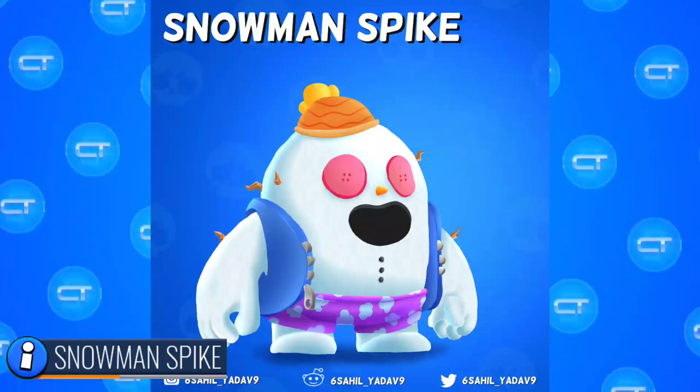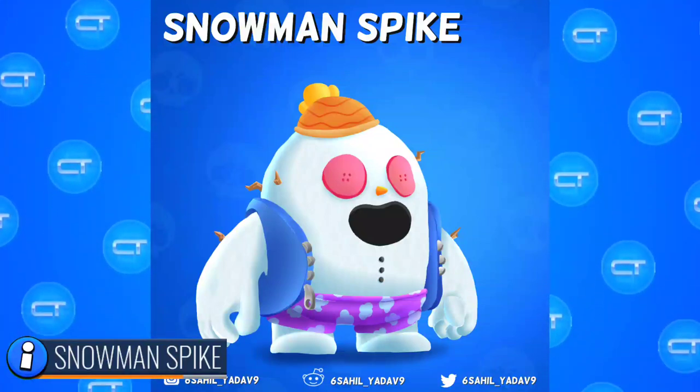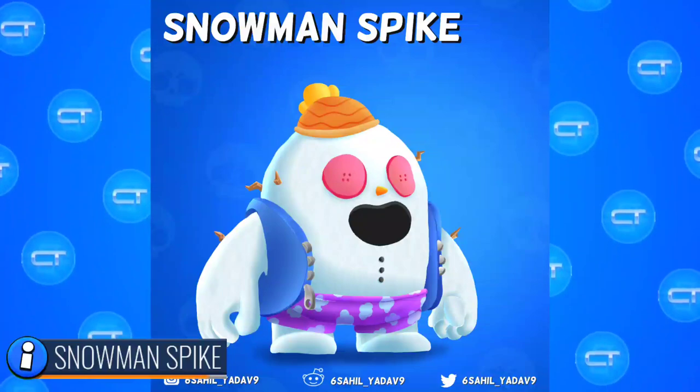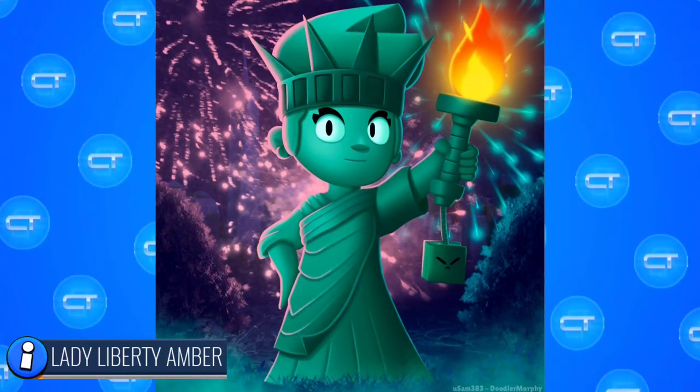We have Snowman Spike — this is an amazing idea. Imagine Spike throwing snowballs, that would be so cool! The winter update, the Brawlidays update of Brawl Stars, is coming and this skin would be perfect for that. Brawl Stars, please add something like this.